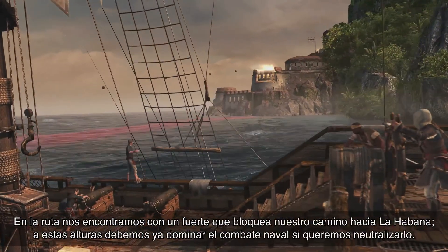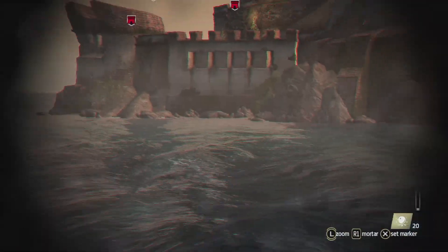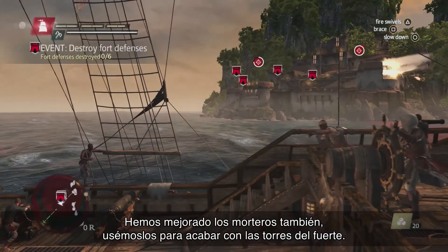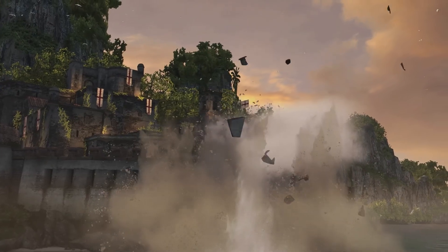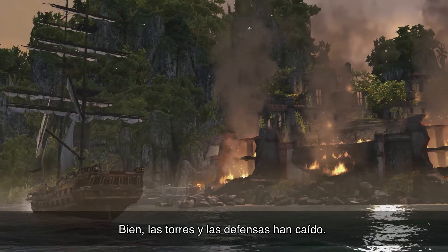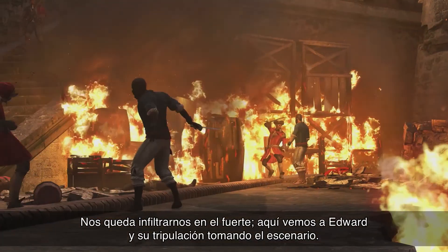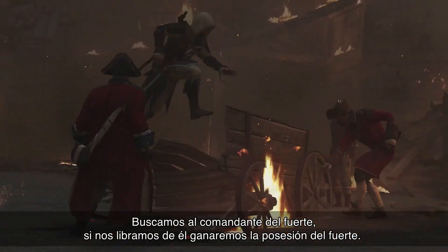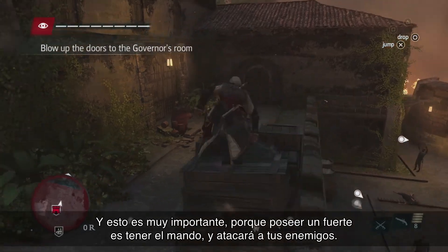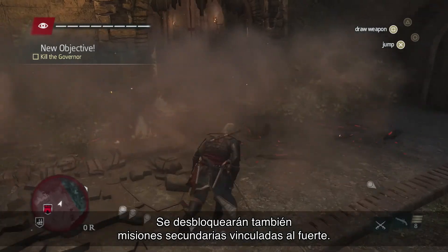In our path, we see that there's a fort blocking our way to Havana, so we need to have mastered the naval combat to take this fort out. Since we've recently upgraded the mortar, let's use it to take out the fort towers. Now that the defences and the towers are down, we still have to infiltrate the fort. This is where we see Edward and his crew raiding the environment. We're looking for the fort commander — taking out the commander gives us ownership over the fort. A fort that you own will work for you, attack your enemies, and also unlocks a bunch of side missions linked to the fort itself.